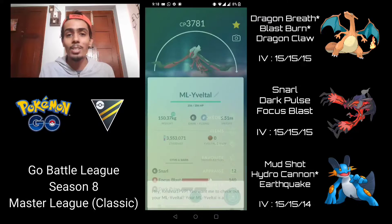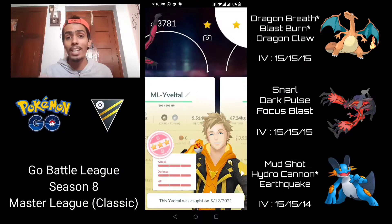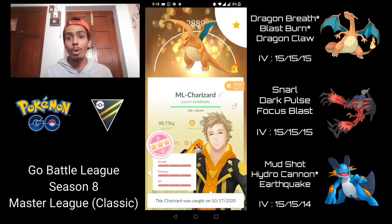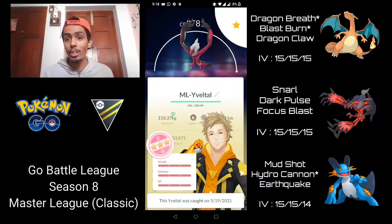What's up everybody, welcome back! I'm super excited for today's video because I'm going to be trying out a really spicy team comp for the Master League Classic, basically consisting of Double Legacy Charizard, Yveltal, and Swampert. Honestly, this team ended up working out much better than I originally thought it would.